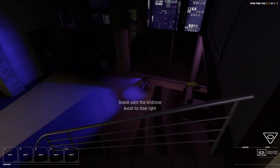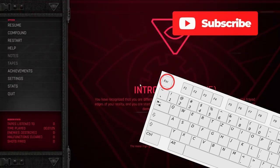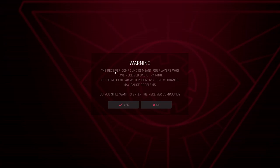As for the question of how to get to the compound, all you have to do is press escape and then select compound. When it gives you the warning — 'The receiver compound is meant for players who have received basic training. Not being familiar with receiver's core mechanics may cause problems. Do you still want to enter the receiver compound?' — simply press yes.